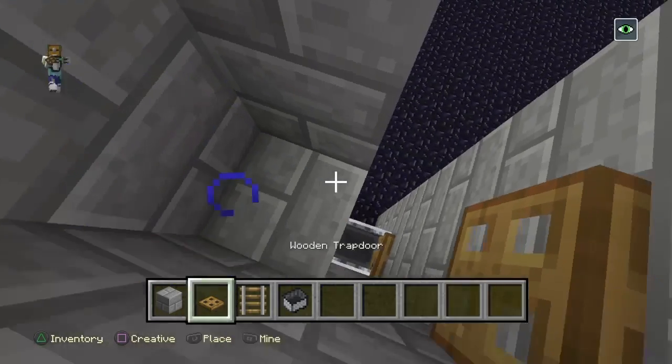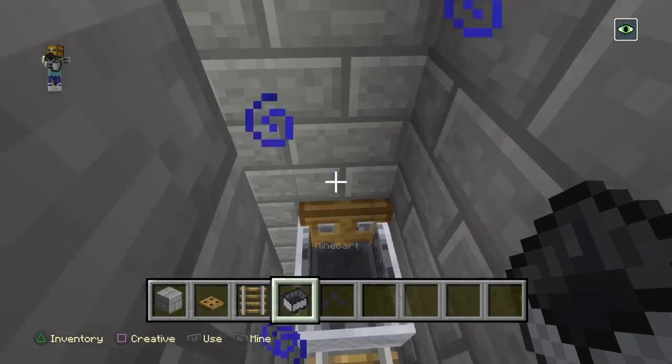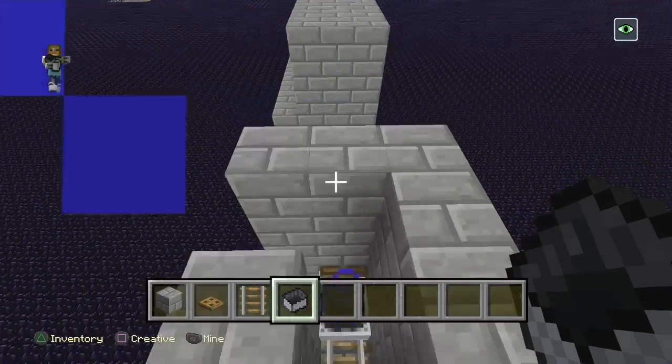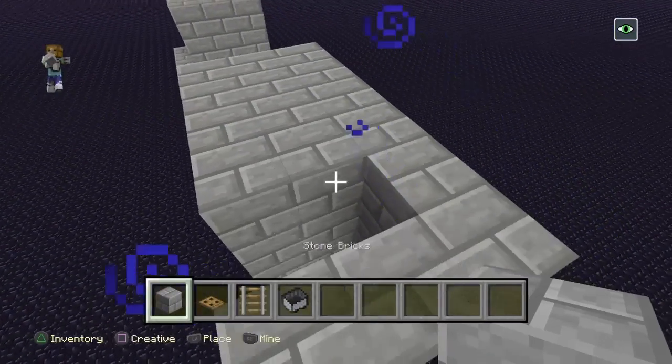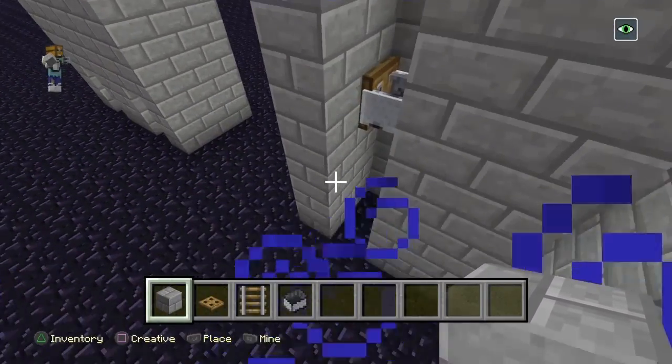Then you want to go to the block below it, put a rail, put a minecart, and boom. By the way, I'm going to the beach too — Coolmax is going with me, or y'all might know him as John's Vlogs Games. He changed his name recently.